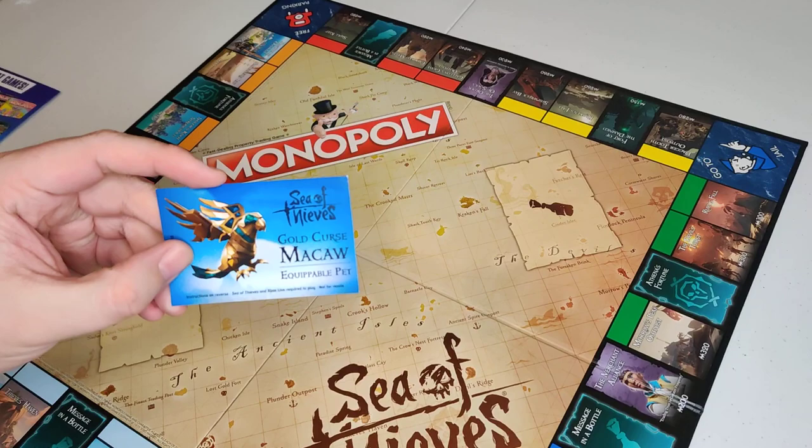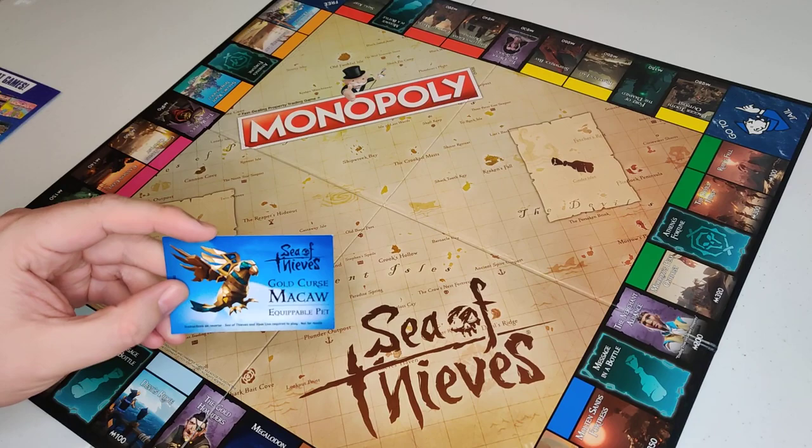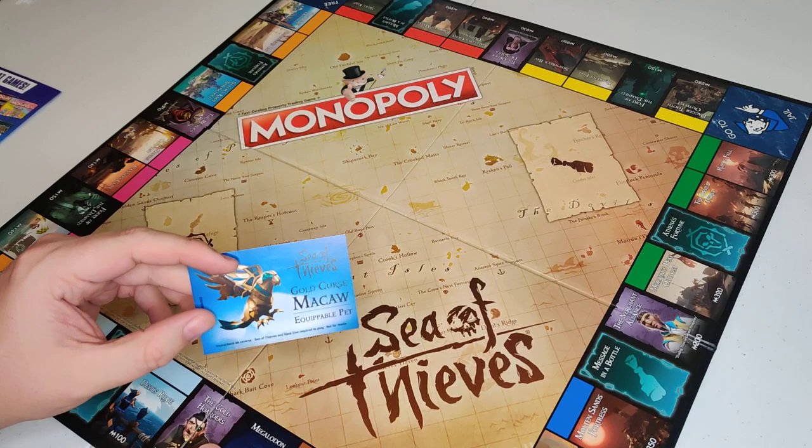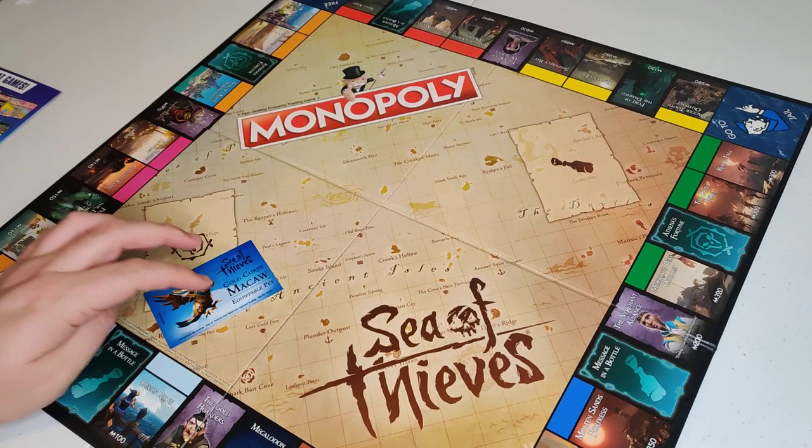But yeah, that's it guys — that is the unboxing of the Sea of Thieves Monopoly game. I'm super excited to try this out this weekend. And don't forget this thing came with the exclusive Gold Curse Macaw equippable pet — so if you see people running around in the game with this pet, it's because they bought this from the Rare store. Anyway guys, that's the unboxing. I gave you a quick rundown of all the different things inside and the exclusive item as well. Please leave some comments — I appreciate the feedback, I check it every day or every other day. You guys are the ones that drive me to make more stuff. Thanks again for watching and we'll see you next time on the Gamer Show.